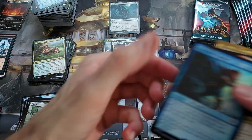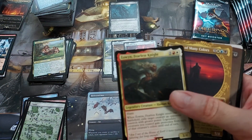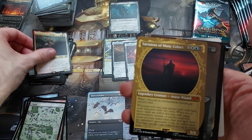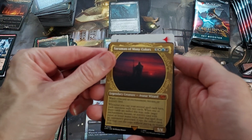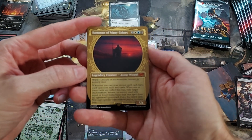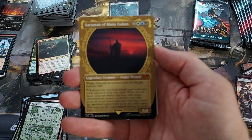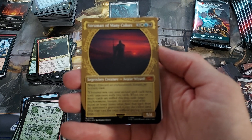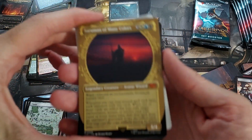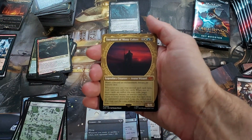A little Orc Army. Another Eowyn, Fearless Knight. That's cool — we got Saruman of Many Colors. I don't know if that's a hit or not but it seems pretty good. Oh yeah — pretty nice Ward costs, really hard to target this guy. He's a 5/4 for 6. Ward — discard an Enchantment, Instant, or Sorcery. That's interesting — that's a strong Ward. That's almost hexproof. When you cast your second spell each turn, each opponent mills two cards.